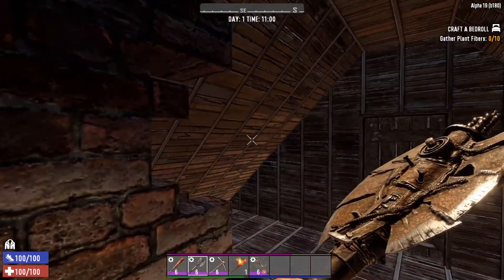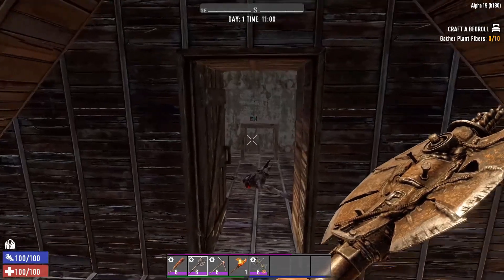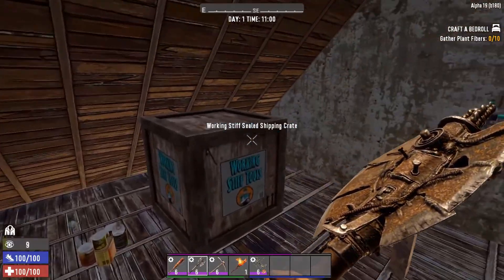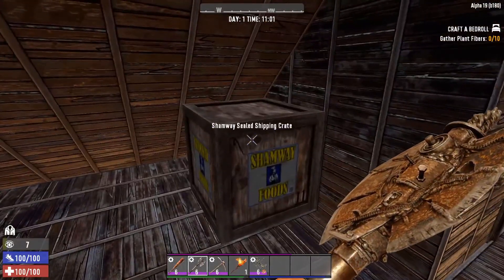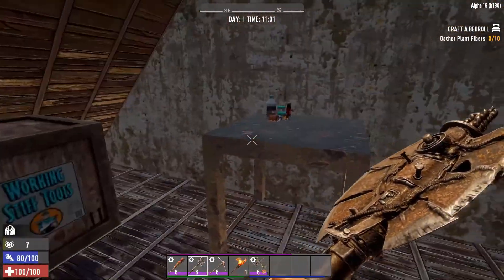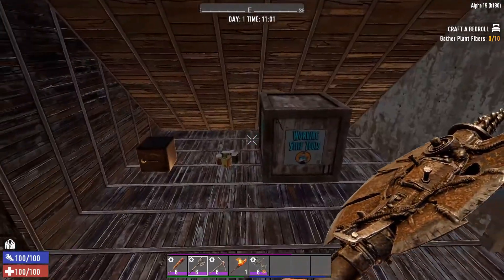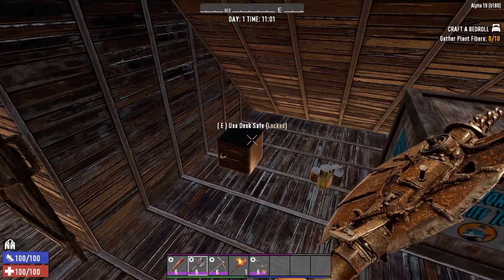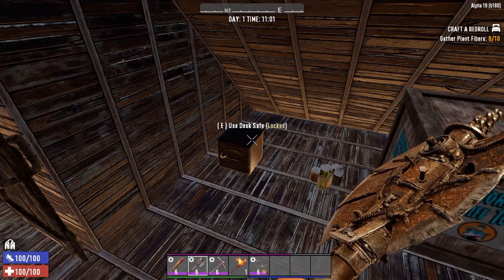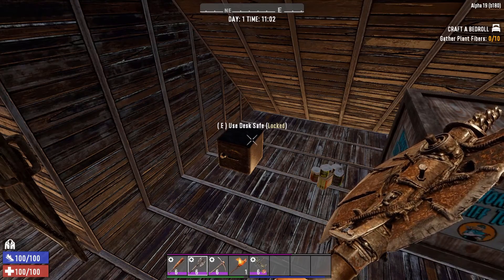Most of the time the main loot is in a little room hidden at the very top of the building or on top of the roof. They're normally safes and crates that you can break open. Sometimes you'll get food supplies and medical supplies. You might also get locked chests — I'm not sure how often it happens, but a lot of the time they are locked, so you do need lock picks.